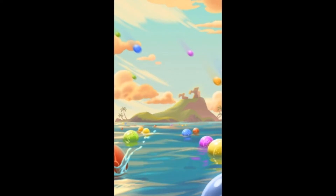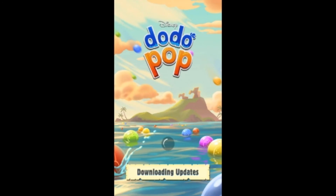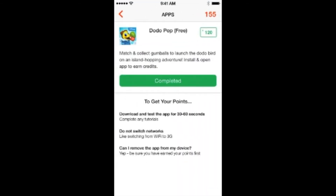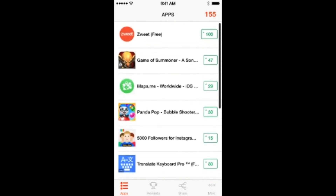After you download an app, all you have to do is play it for at least 30 seconds, or until you are notified that you have received your points. Some of them you might only need to open.